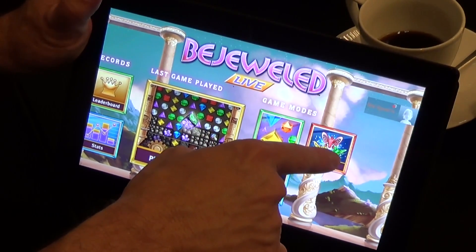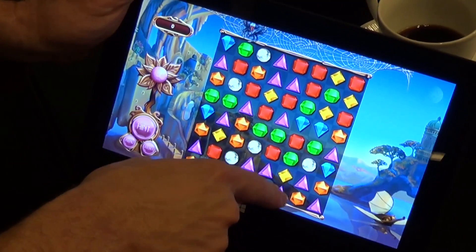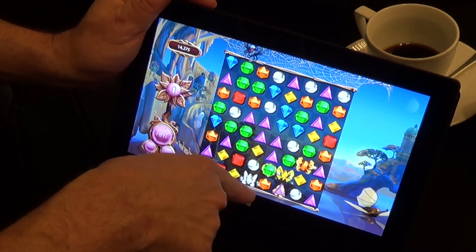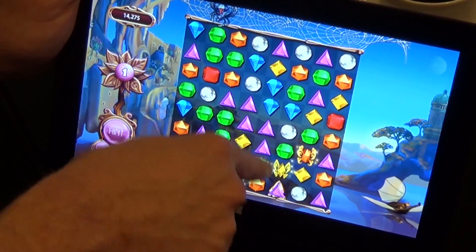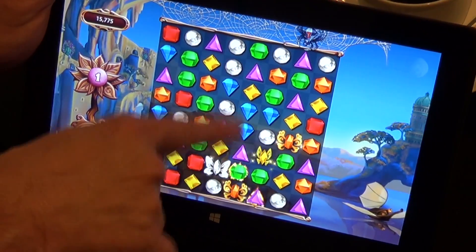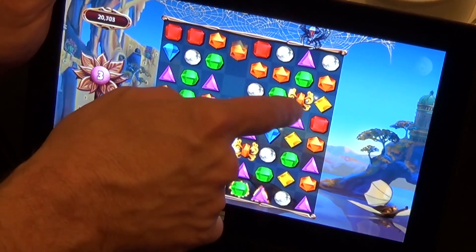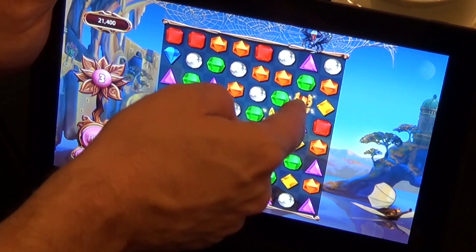The final mode in this version is Butterflies. This one is kind of deceptive because the fanciful name makes you think it's going to be easy, but in fact it's deceptively difficult. Instead of gems, there are particular colored butterflies. You have to match three with the butterflies to clear them. Every time you make a move and don't clear a butterfly, it rises higher. When it gets to the top, if the spider is in the row that the butterfly is in, it's immediate game over. So I've basically got two more moves to get the orange butterfly before it gets eaten by the spider.